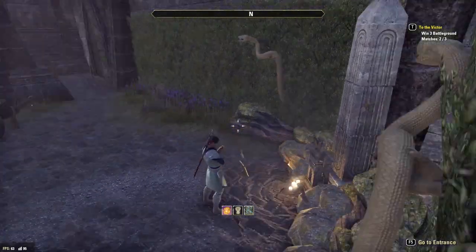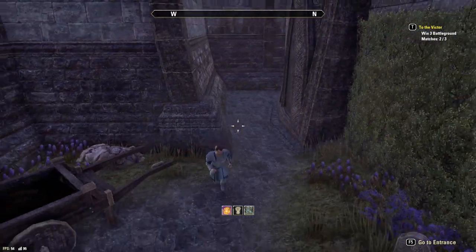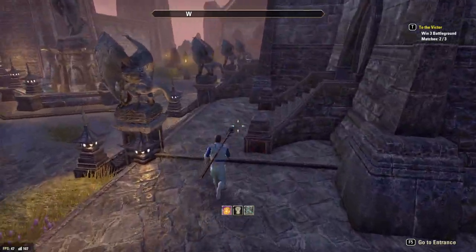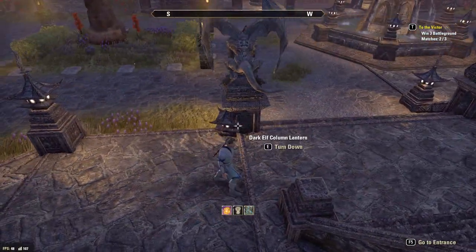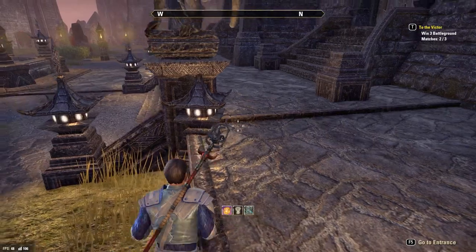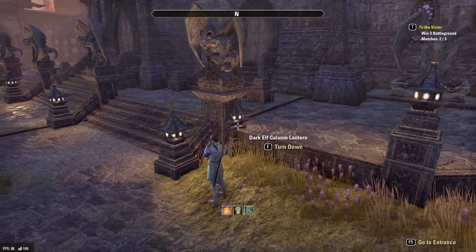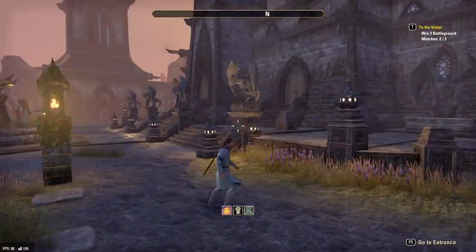We've got a little cart and some Atronach parts in the corner, which totally works. Then we see gargoyle after gargoyle — lots and lots of gargoyles. One particular dark elf column lantern appears to be sitting somewhere unintentional, so hopefully Balagard will get that fixed. But the ones down in front and along the edge look really good.